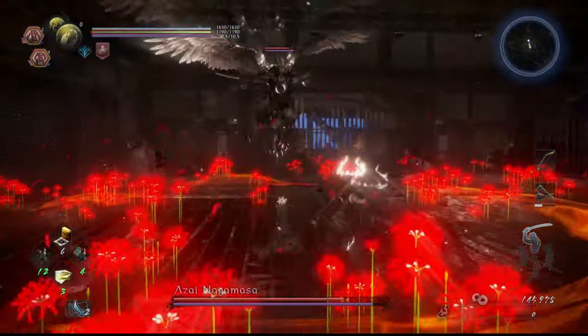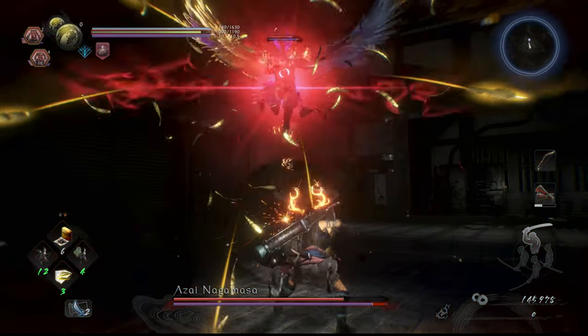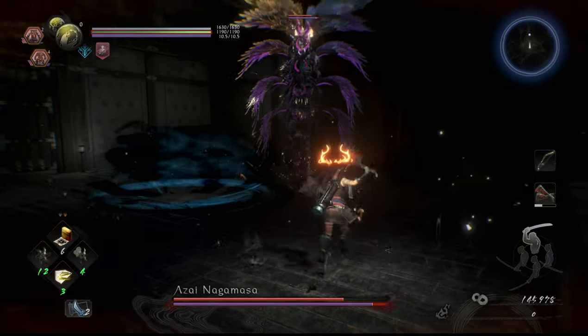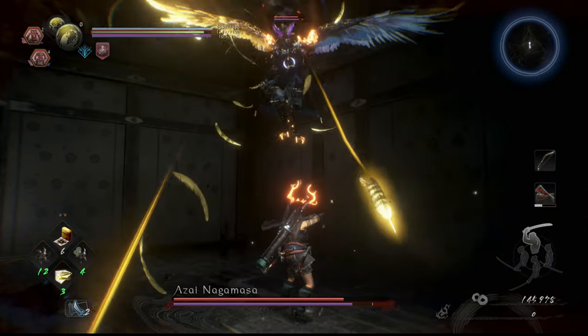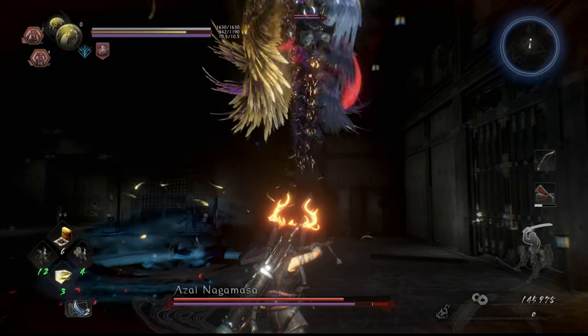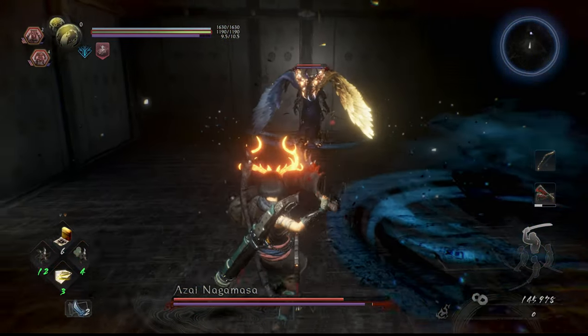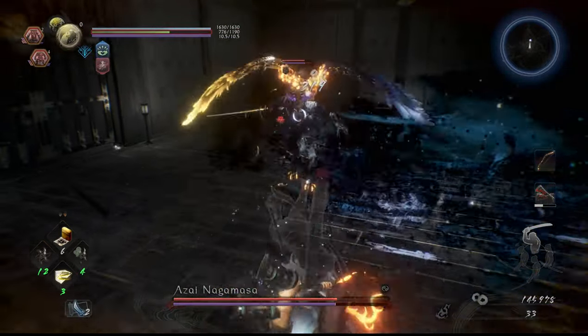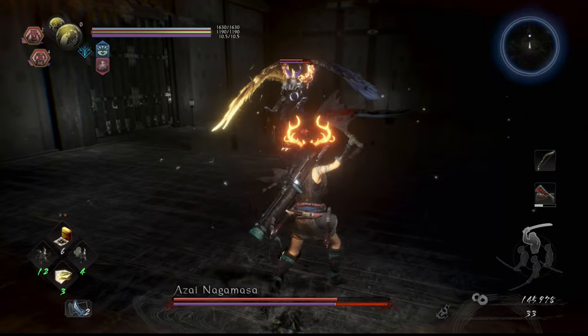Once his ki is gone, he'll go into the Dark Realm. When he flies up, try to get under him and hold guard. If you're directly under him, you'll block everything he has to give and his initial flying attack will miss you. His second attack after the first flying attack will usually be a flying red attack — use the Feral Guardian Spirit to interrupt that. If you mistimed it, the Feral Spirit will make you sail on by and usually save you from any damage at all.